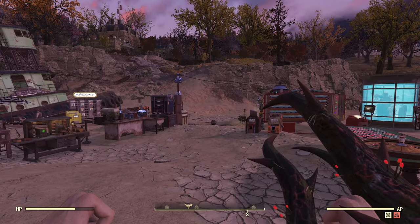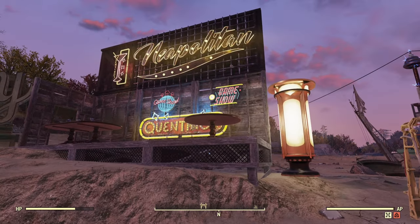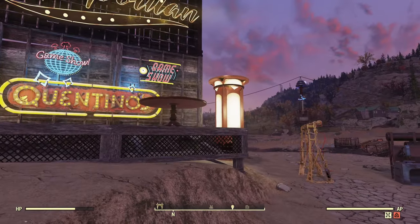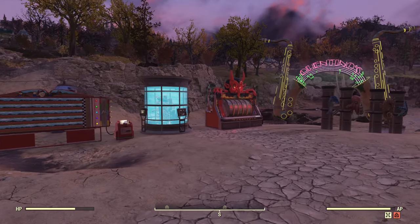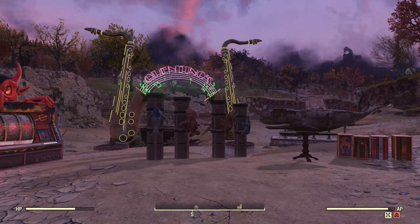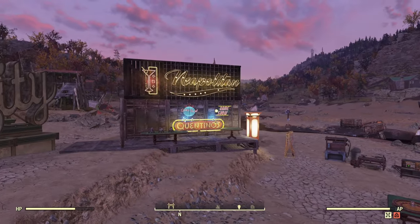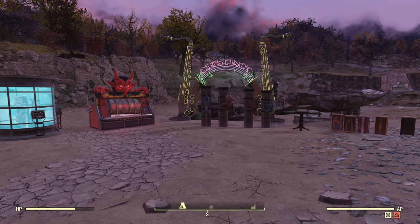Those are all the rewards available from the Atlantic City DLC. At night you can see everything a little bit better when those signs light up — it is cool, a lot of really cool items, and I have them all now. Is there anything particular you are waiting for while grinding your stamps, or are you like me with all the plans already unlocked? Let me know. Thank you for watching and see you all in the next one.